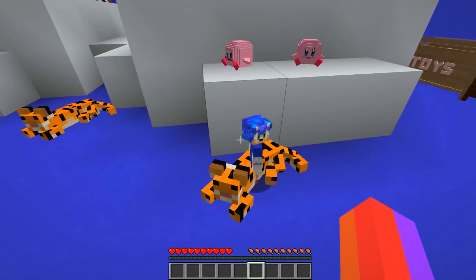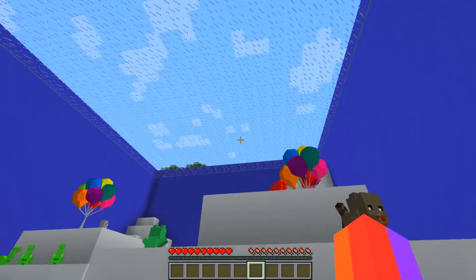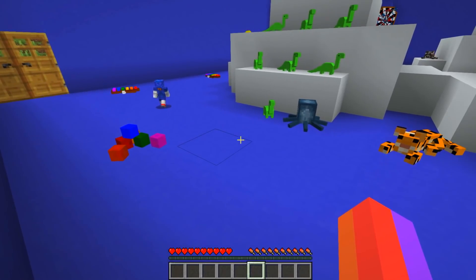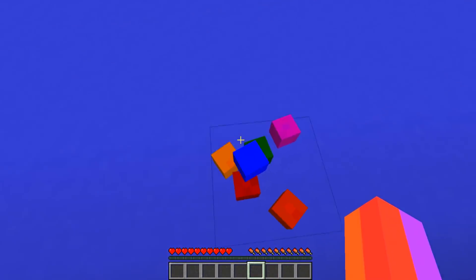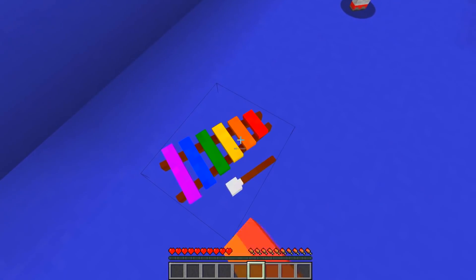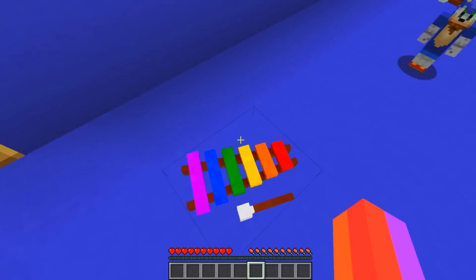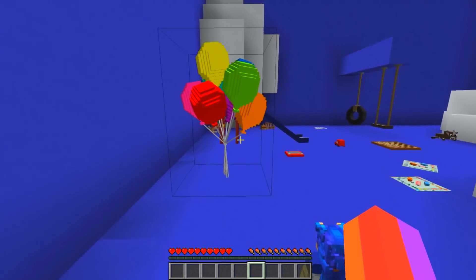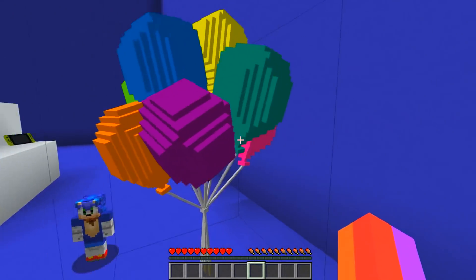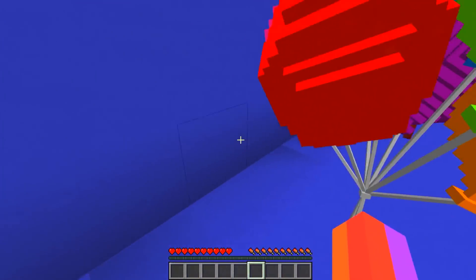Baby Sonic seems to be playing with... Is that a tiger? It seems like that's some sort of tiger. Baby Sonic looks like he actually has so many different things in this Minecraft world. Are these balls? Are these cubes? Oh, this is a xylophone! You just hit it from left to right - really cool stuff. And we got some... these are balloons! I can't believe I forgot that. And what's really cool is you can walk through these balloons.